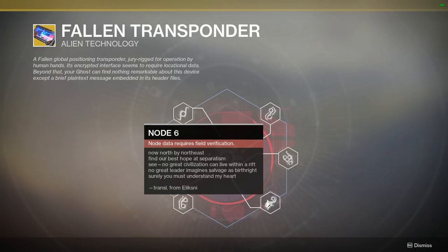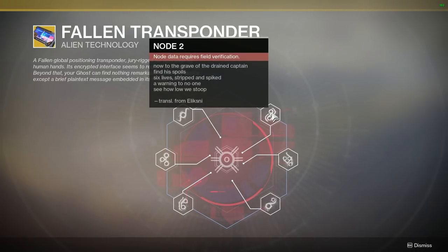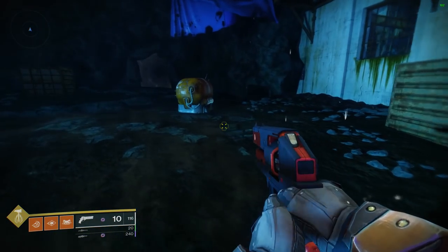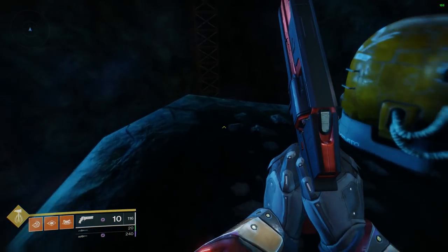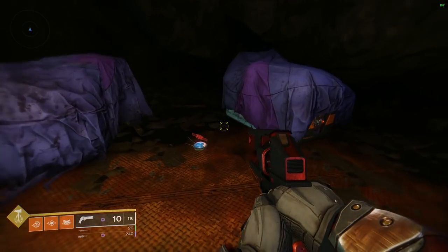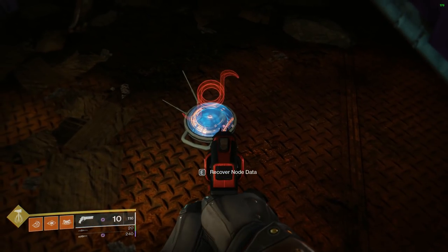Head to the EDZ and bounce over to the Drain Lost Sector. Make it all the way to the end — do not worry about your enemies. Once you get to the cavernous area you'll see blue flags hanging on the ceiling. Jump down, go all the way to the bottom, and you'll see two purple sheets covering Fallen equipment. Your very first node is located right here.